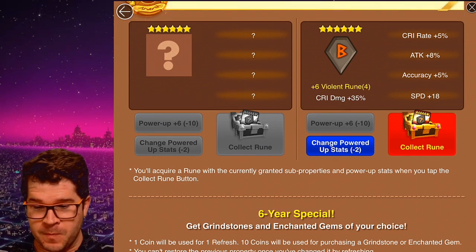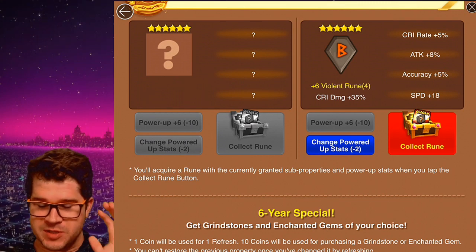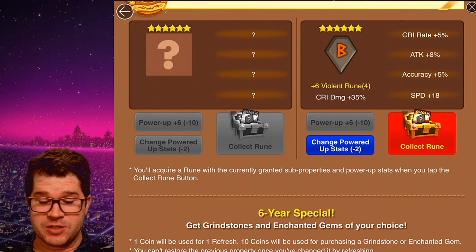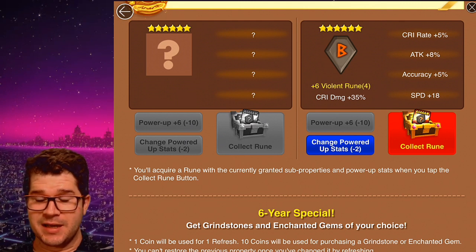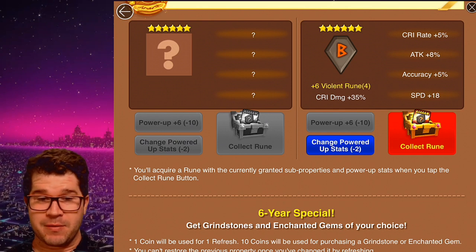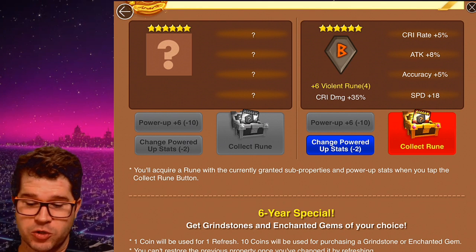Here's the rune. It's pretty good, it's not perfect. In terms of the three stats I want, it's got a perfect speed roll, which took me forever to change the power-up stats into double speed into 18 — that took like 300 coins, which was a lot. But anyway, we got the 18. It's got a perfect attack roll, and then it's got a one-off perfect crit roll.